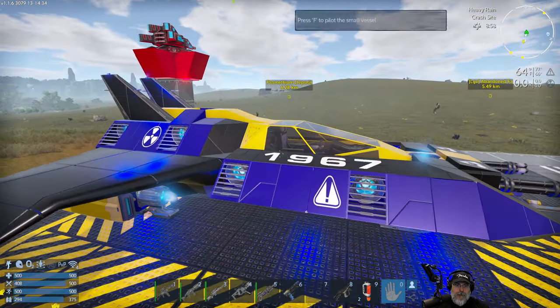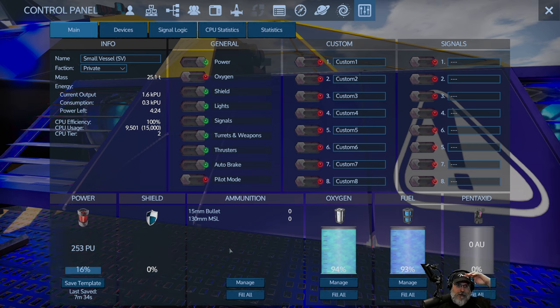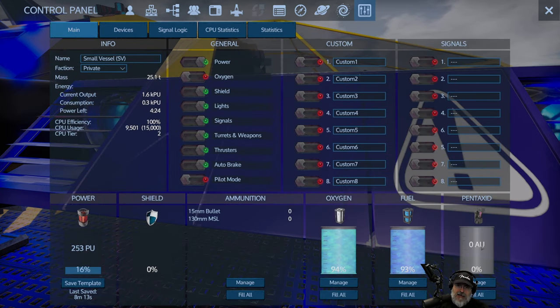Later on you'll start needing a warp drive or a hull shield generator on the ship. Both of those are expensive — both in terms of what it costs to make them and especially CPU-wise. Hull shield generators are extremely expensive for CPU; you generally can't fit one on anything less than a tier 3 small vessel setup. For warp drives and shield generators you'll also need pentaxid fuel — a special fuel for those systems — so make sure you have spare pentaxid in your cargo before going up into space.